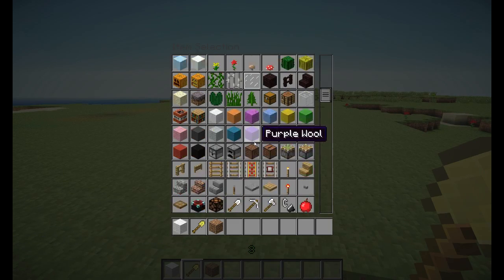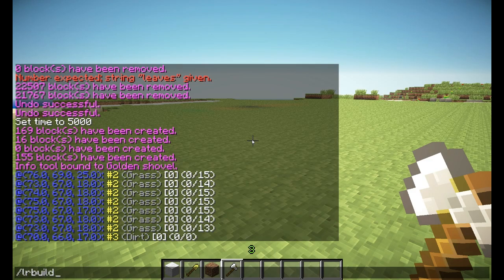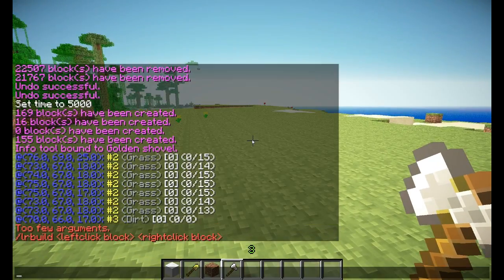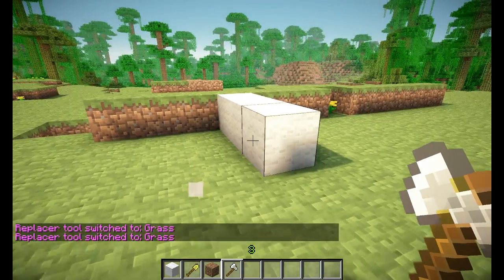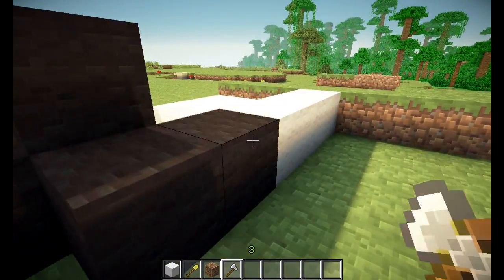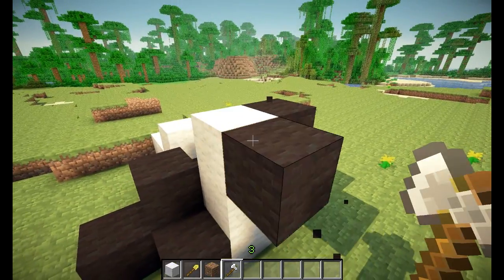The final extra command we will talk about for now is the slash lrbuild command. It's fairly easy — just get yourself a tool. It's actually short for left-right build. You can say I want my white wool on left click and my black wool on right click. So right clicking would place a block of black wool and left clicking white wool. Doesn't that look nice? It's certainly handy.